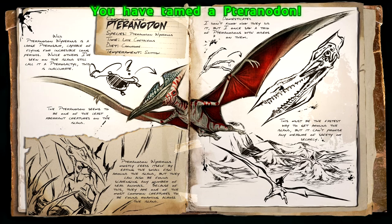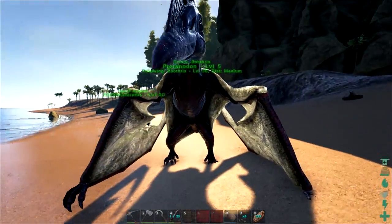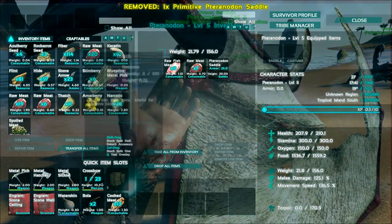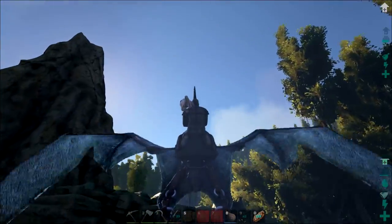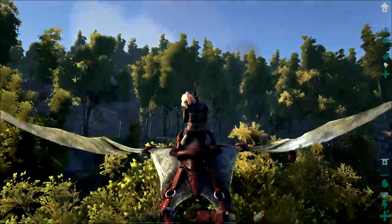Finally, we have the pteranodon domesticated! I once saw a trio of pteranodons with riders — this must be the fastest way to get around the island, but it can't provide much safety or secrecy. No name for it just yet — I'll let the comments decide. I haven't decided a name for our killer dodo either. Let's give the pteranodon its saddle, and now we can go.